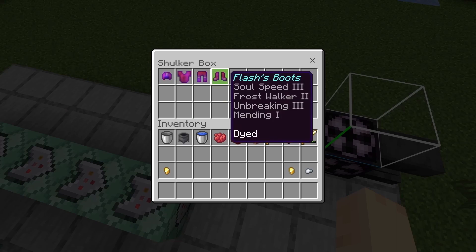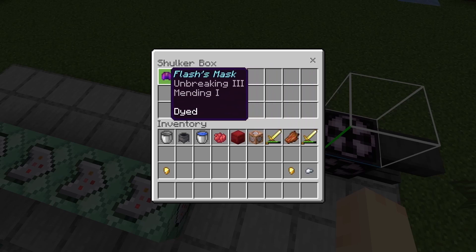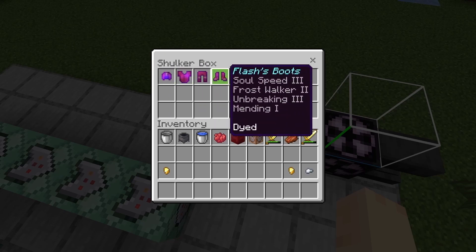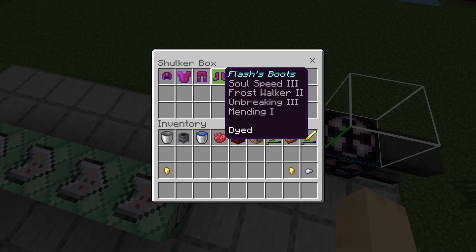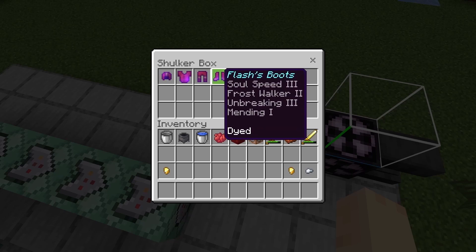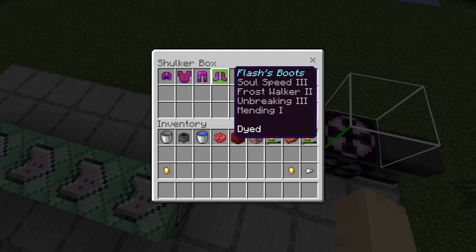We're going to make some armor that will let you walk on water. Get some boots, dye everything red, and call it Flash's mask, boots, pants, et cetera. You'll want Frost Walker on the boots, and I also added Soul Speed and Swift Sneak. Swift Sneak lets you shift and sneak at faster speed, Soul Speed means you walk faster on soul sand, and Frost Walker means as you walk on water it freezes, letting you walk on it.